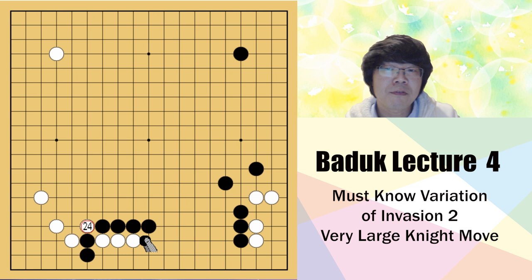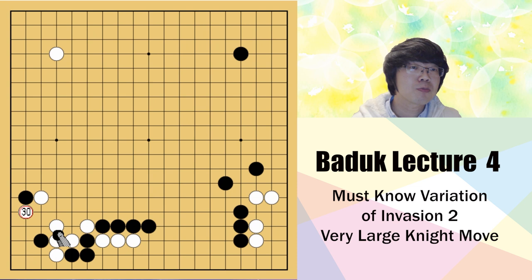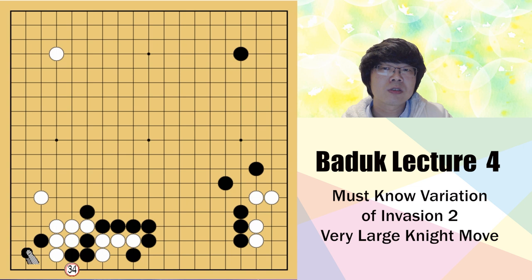So black just needs to sacrifice, but before throwing the two stones away, black can push one more time and try to play this move - it can make something better in the future. When you attach, white may have to play this way. You can atari and then try to block here, then white has to capture. Now you got three stones and some corner territory, but black's potential is much better - so this is not enough for white. But sometimes you might use it if the situation is available.